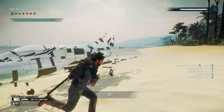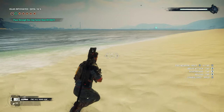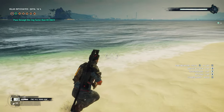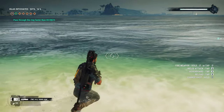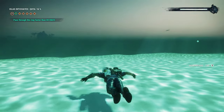The next game we have is Just Cause 4. It was developed by Avalanche, released on December 4th, 2018, and it was developed using the Apex engine. Just like the previous entry, I'd say this looks pretty average for modern oceans. There's nothing really too stylistically going on, but unlike Watch Dogs, you can actually swim underneath the ocean. There's nothing really that interesting in Just Cause 4 underwater, but we'll talk about that later on in the video.